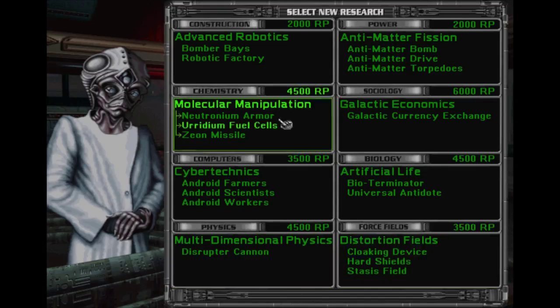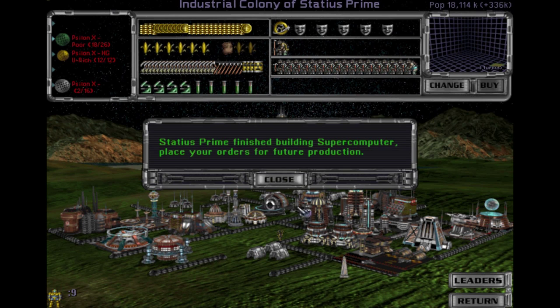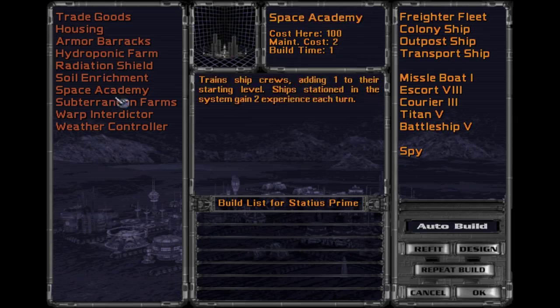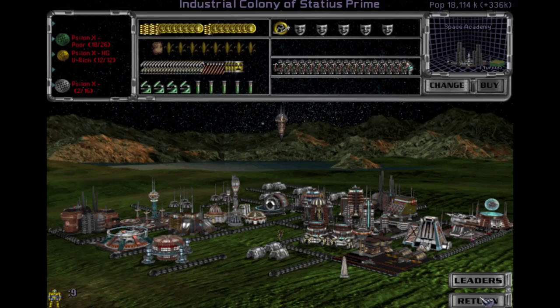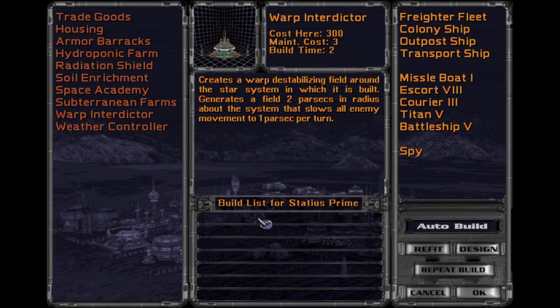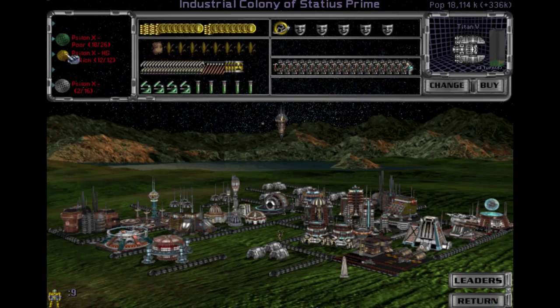I guess we're gonna have to go for some more weapons stuff. Let's pick up anti-meta drive first though — make our ships a little faster. Okay, supercomputer. I don't know if we have an academy here or not — I'll just build this stuff anyway. I think we already do, actually. So what do we want to build? We'll build another Titan then. We have a bigger fight than I realized coming.